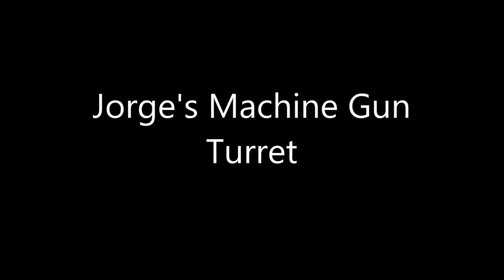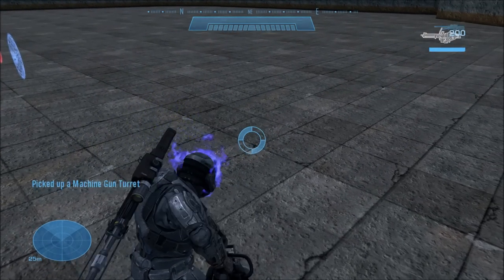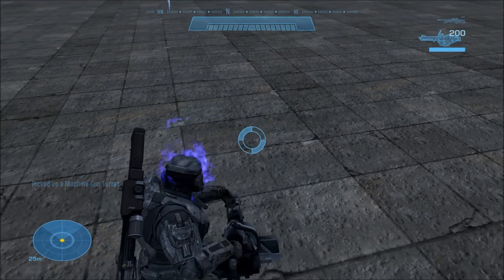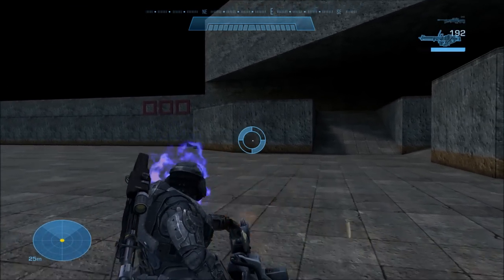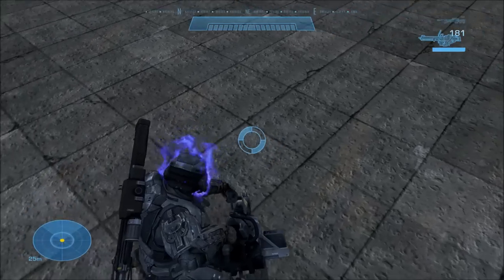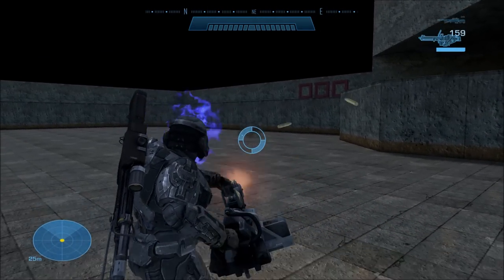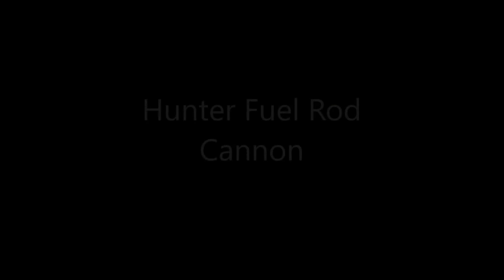Next up, we have Jorge's machine gun turret — his own personal one. Unlike June's sniper rifle, Jorge actually does use this one in-game. I think it's mostly just a regular machine gun turret except the model is different. But it's exclusive to Jorge, and you never actually get to use it in-game, and there's no way to get it from him. I and many people have tried to get Jorge to drop his machine gun turret, but he never does.